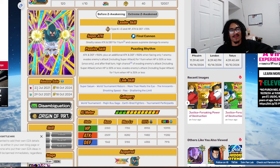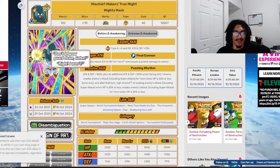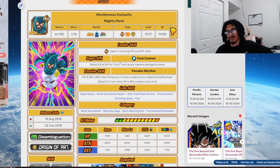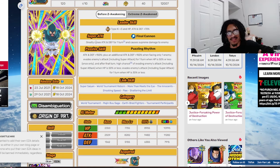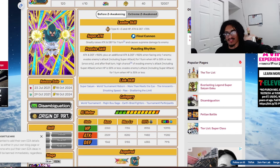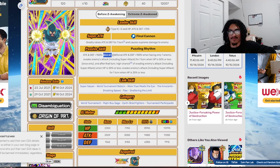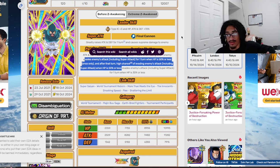He gets his awakening July 23rd of 2021. His leader skill is now buffed from 2-key and 50% stats to 3-key and 70% stats. His super attack now raises attack 50% for one turn. He gets 150% attack and defense at the start of turn when facing only one enemy, guaranteed dodge for one turn, and then a 50% chance to dodge when HP is 50% or less after that.